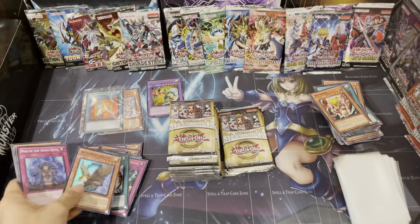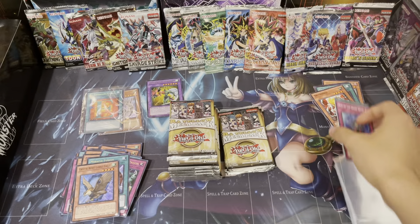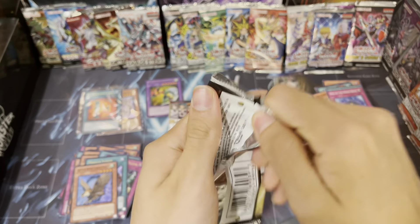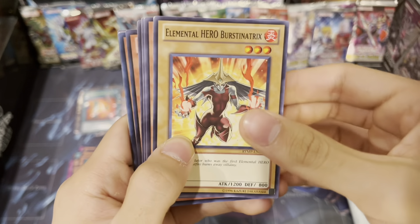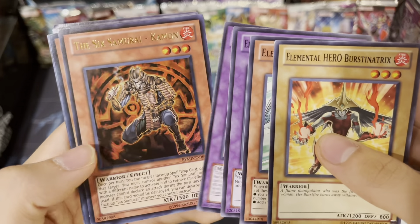Crystal Beast Cobalt Eagle. Another Mizuki - I think we're gonna have to count how many Mizukis we got. We got four so far. These packs open so weird. Another Stratos - I'll take as many of those as I can.